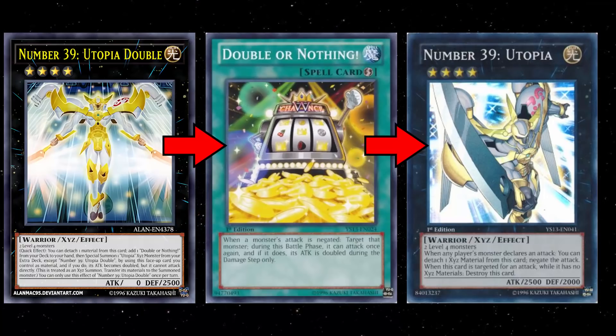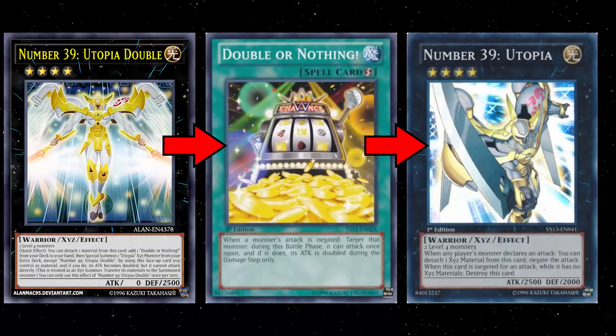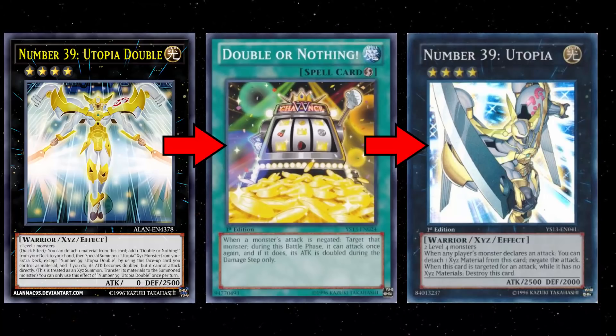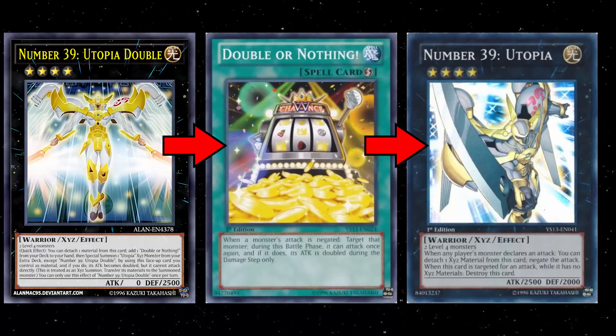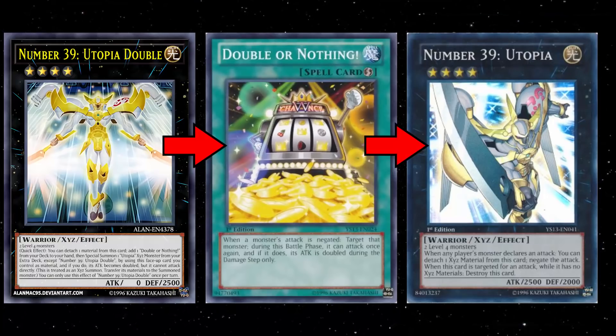Utopia Double is insane with the regular Utopia. It's kind of crazy that out of all the Utopias you can go into — Beyond, Utopia Ray Victory, Ray V, Lightning — the best application is really just the OG Utopia. You activate Double's effect, get yourself your Double or Nothing, and then rank up into your regular Utopia. Your regular Utopia's attack is going to be 5,000 at this point because it's doubled.